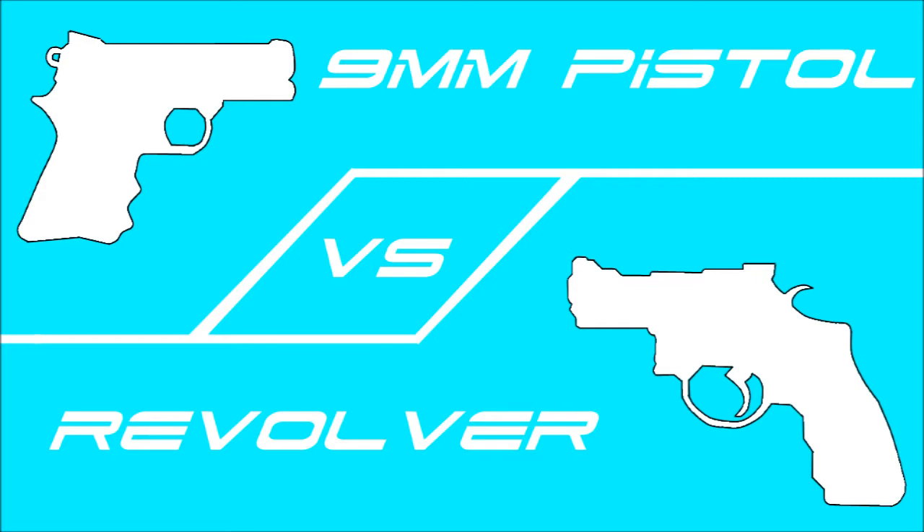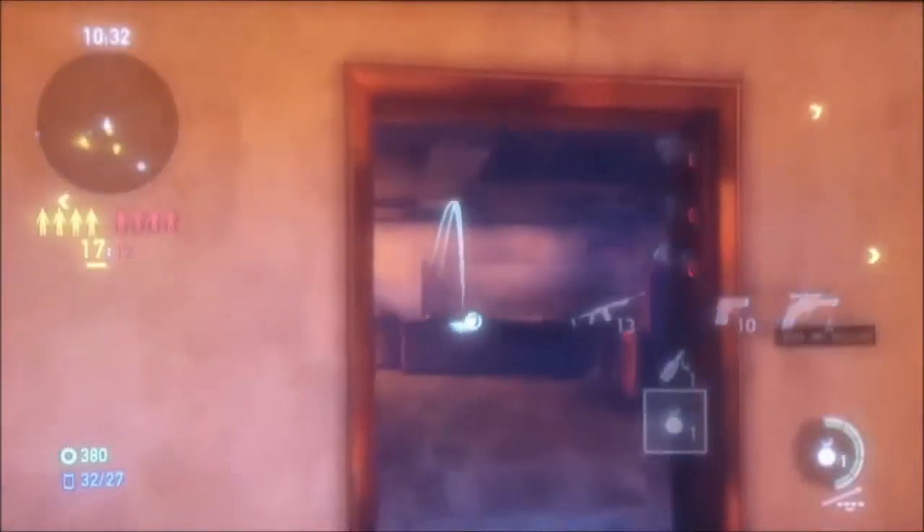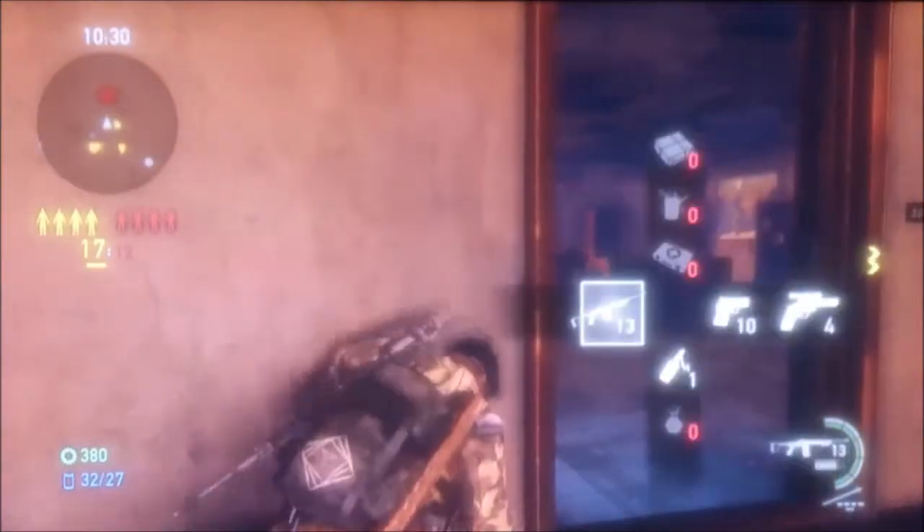First off, we have the 9mm pistol. You start off with 10 rounds, and once you upgrade it, you get 12 and then 14. Picking up ammo from the ground, you get 3 bullets, which is about half of the bullets you need for a kill, so that kind of sucks.